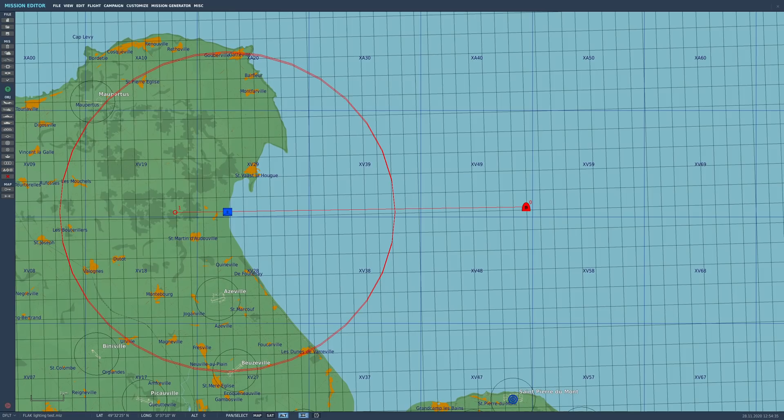In DCS, in the mission editor, we can see what looks like some sort of detection or range circle around this gun, which is drawn at 15,000 metres or so. However, I don't think we should look at this as the engagement range of the gun, and we'll see why shortly.